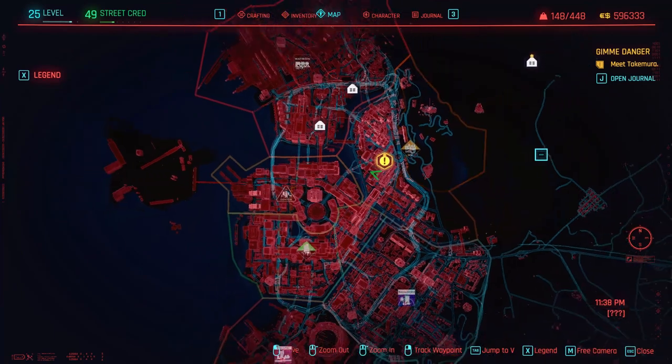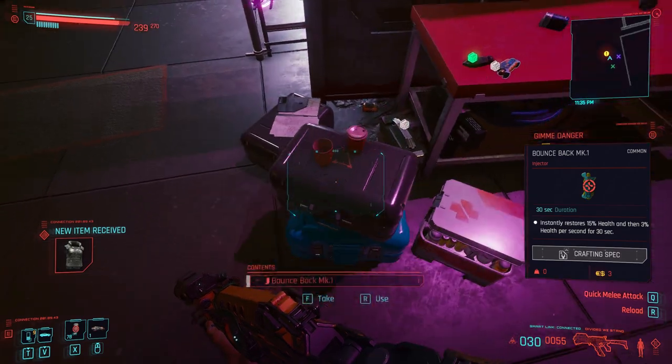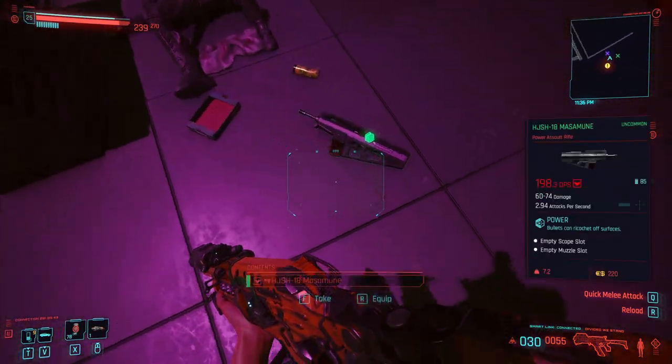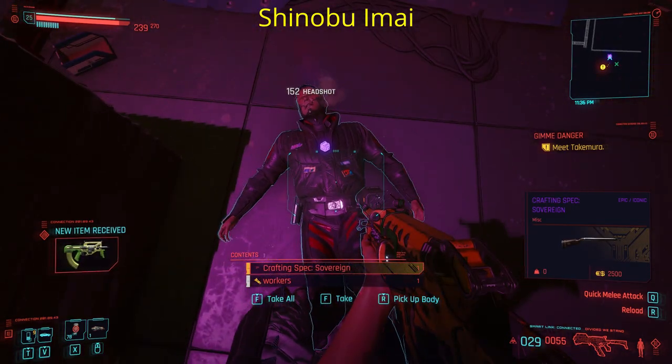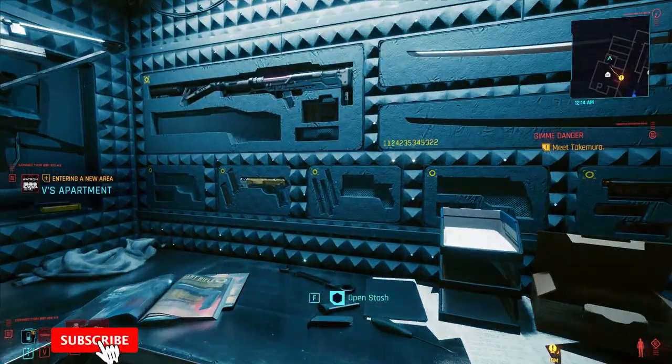So this is the location here — it's one of those NCPD skull icons on the map. You just go there and kill all the enemies; there are plenty of them. Then you'll come up to this guy called Shinobu Imai — he's the one who has the crafting spec.